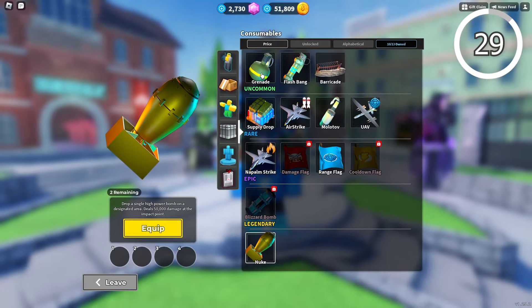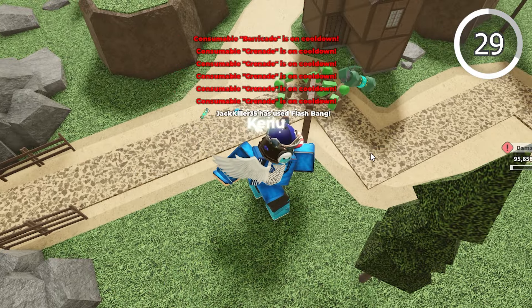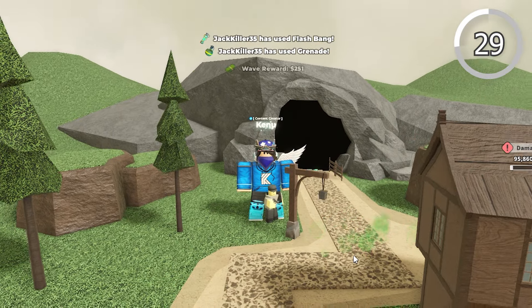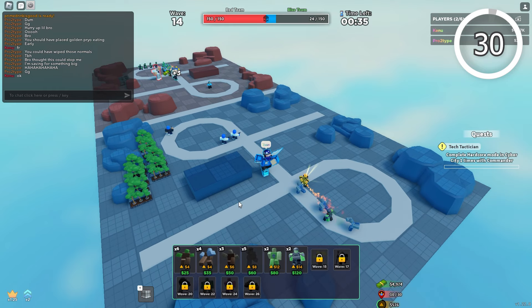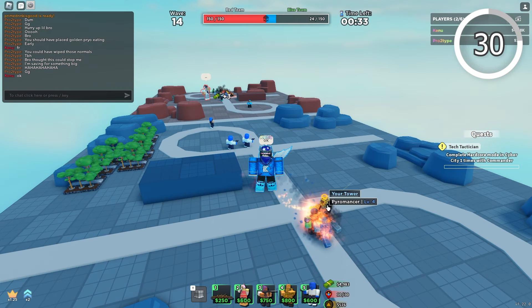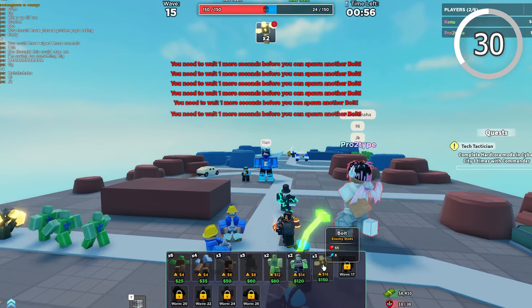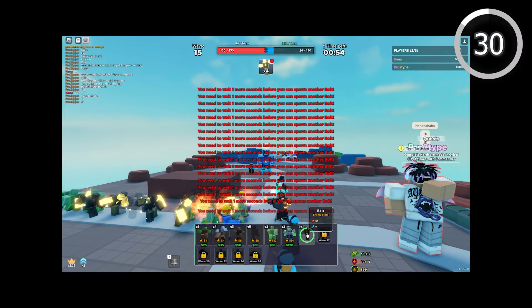If you're starting out, power-ups are amazing as you can compensate for weaker towers by using power-up crates you get from Triumph and Games — just don't directly buy them. When playing PvP, remember to utilize sending zombies and not only defending. A good defense is a good offense.